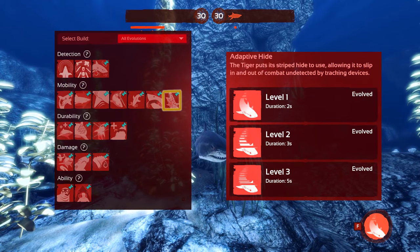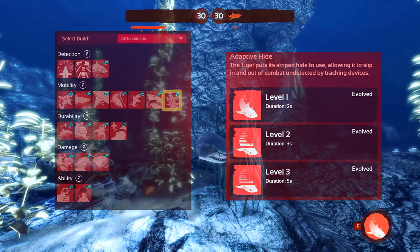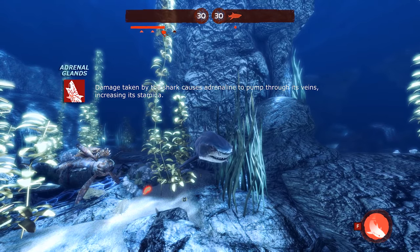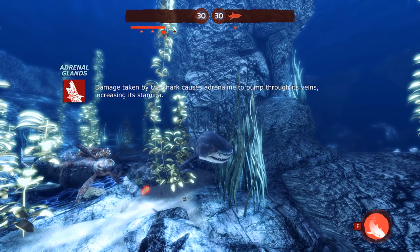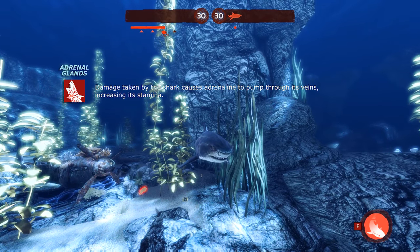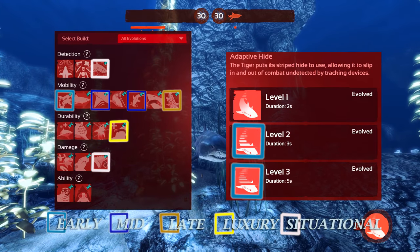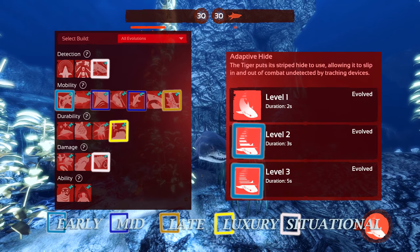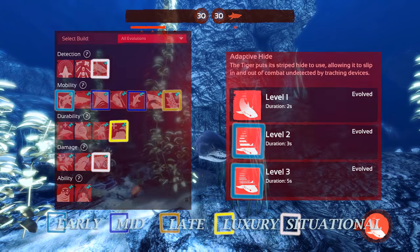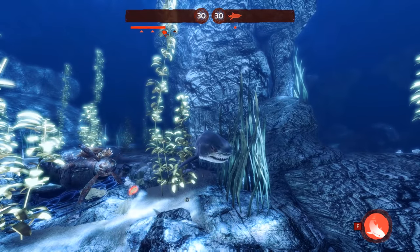Our late game evolutions are designed to handle the stronger weapons and equipment divers will have by then. This is Adrenal Glands, which gives you large boosts of stamina upon taking any damage. This increases your room for error by allowing an extra lunge if you miss your exit while thrashing and lunging. This extra stamina combined with Adaptive Hide should let you slip away from combat relatively easily. As you become more experienced, I recommend switching up the order of these evolutions or mixing in different ones — the tiger is a very versatile shark that can be adapted to many playstyles.